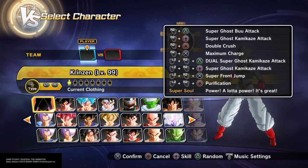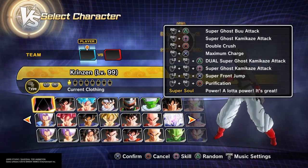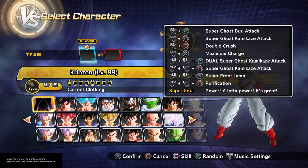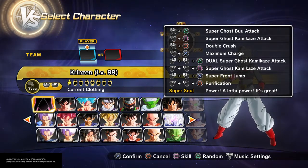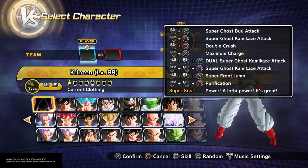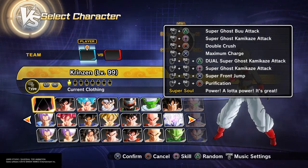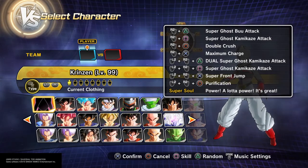This is the sort of build that works with any race, but since super ghost kamikaze attack was introduced in the Buu saga, I figured I might as well go with the Majin. As an extra attack, since there's only two super ghost attacks, I have double crush as an extra, and maximum charge, because obviously.